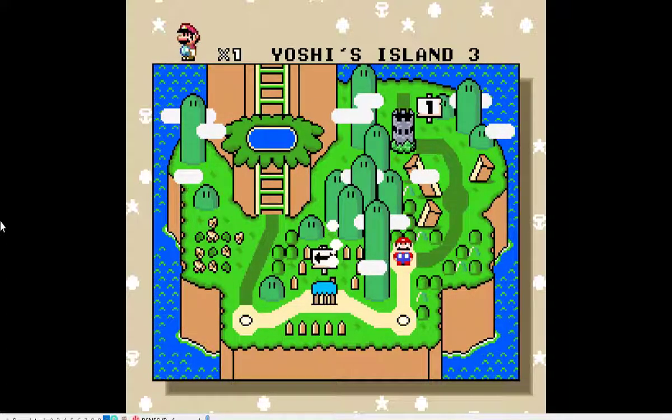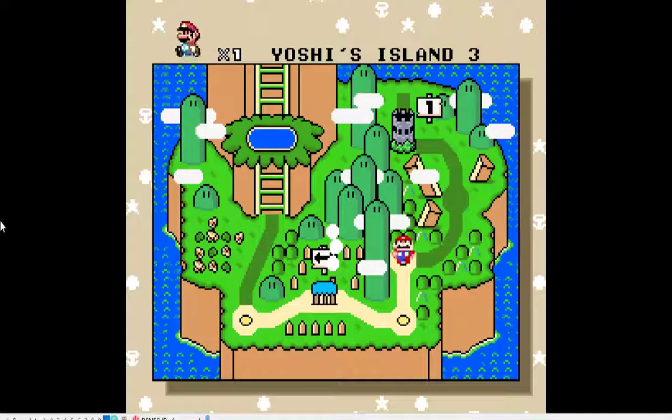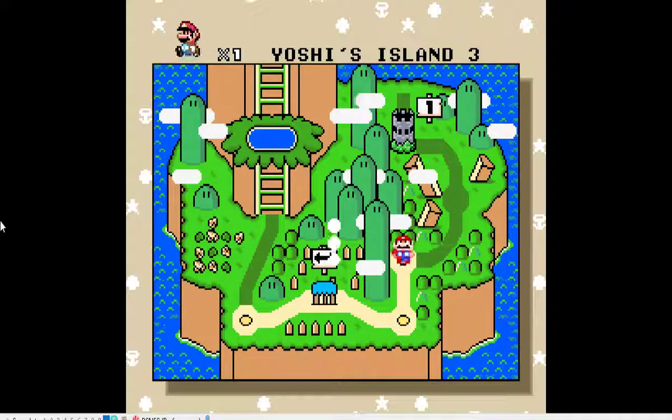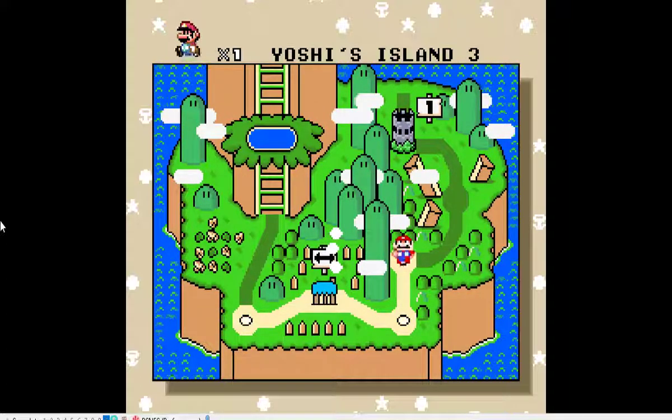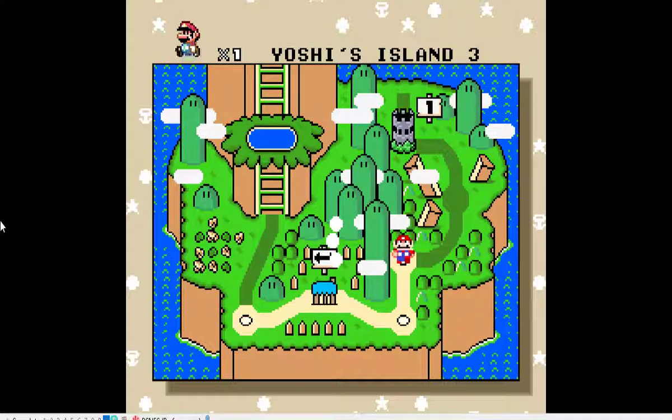There's something called MarI/O by SethBling — Mar-I slash O — if you want to look it up on YouTube. It's basically him applying a neural network to Super Mario World in order to get through specific levels. He's got other machine learning based things on his channel; it's very interesting and I encourage everybody to check it out.